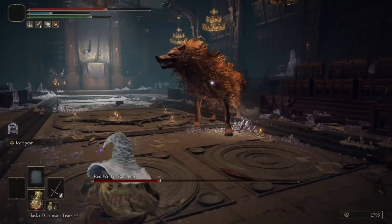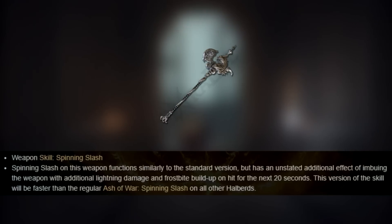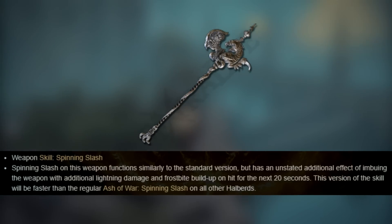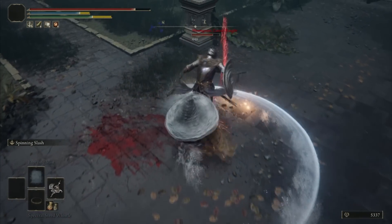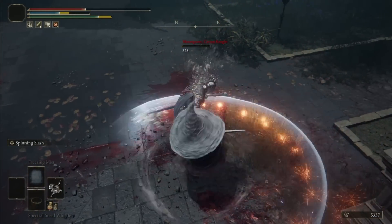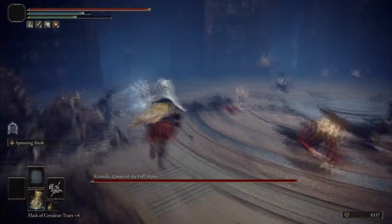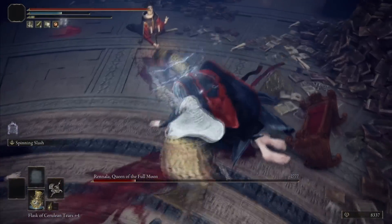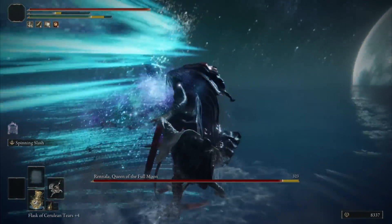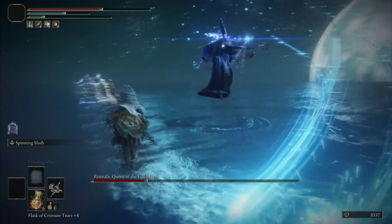For Rennala, I chose the Dragon Halberd — the base weapon has no frost buildup, but its unique skill buffs the weapon with lightning damage and frostbite buildup. The Spinning Slash is faster than the regular Ash of War version. In Rennala's first phase it was a cakewalk — one cast of the skill lasts 20 seconds, enough to reach her second phase. In the second phase I had to recast more often, but the damage was undoubtedly high and I beat her before she could summon the dragon.